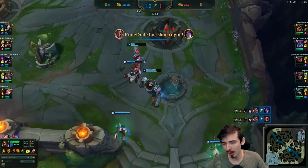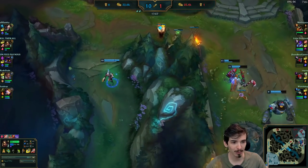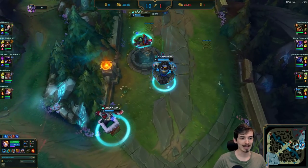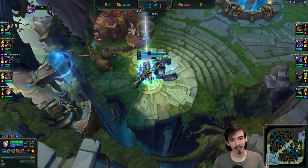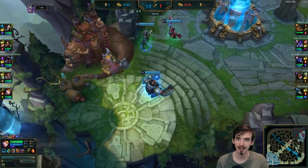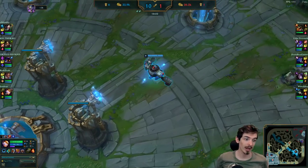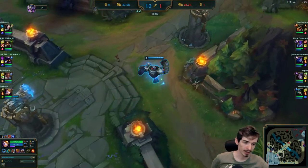Just literally running at people and killing them - Diamond 3, this is not a Bronze 5 game. I know the enemy team is not playing well, but you make the enemy team look bad when you play well. If this can work in mid Diamond, it will work in your Elo as well - I guarantee you. Not every single game, because every game is different and it's not always going to be like this, but it's definitely possible.